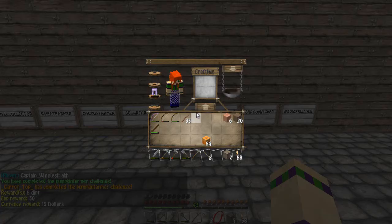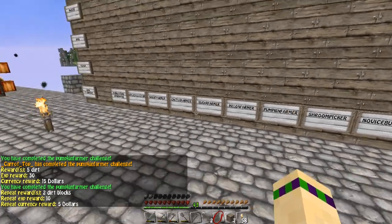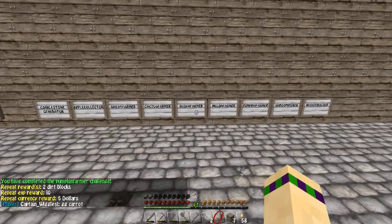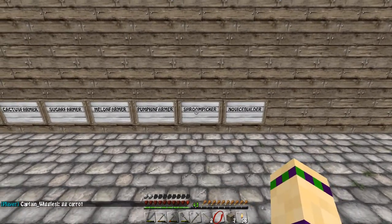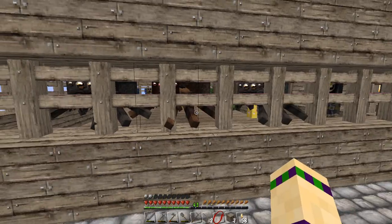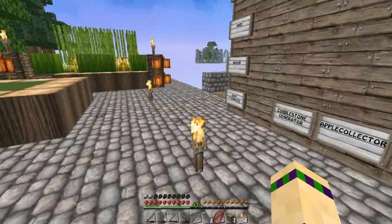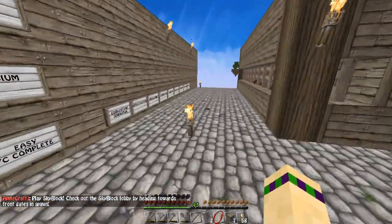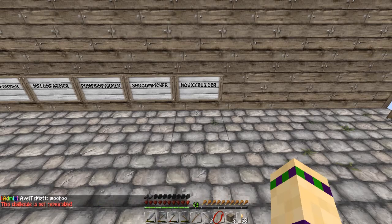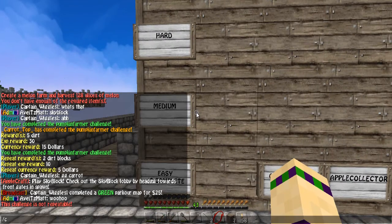Pumpkin Farmer - ta-da! It only just took one stack, so I can do that twice. Now Shroom Picker - which I have not built my mushroom farm yet. And the Novice Builder - I did the extension, I've already done it. Does that mean I can move on to the medium? I might be able to move on to the medium, folks - check this stuff out. Medium! Yay!